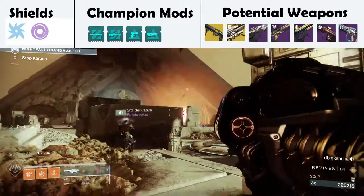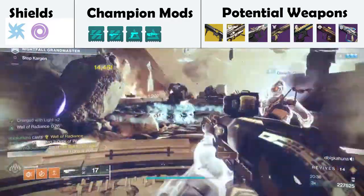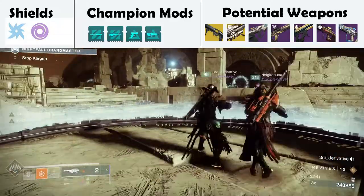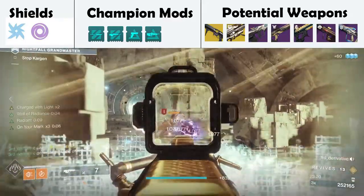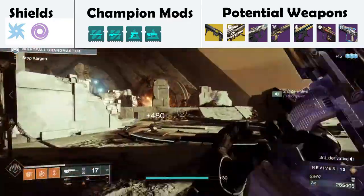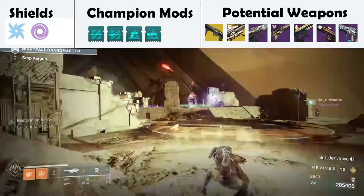Bring Kargan down to 50% health and he goes away. Now take the left plate, since that is the hardest plate — use supers to nuke the adds and do it as quickly as possible. Then go over to the right plate and try to do the same thing. If it's too hard, wait for your supers and ammo to regen. Take that right plate, then take the middle plate — it's the last and easiest one where you can hide back. At that point you finish all the mechanics, just plink at Kargan until he's dead and you're done. Super easy — anyone can do this.